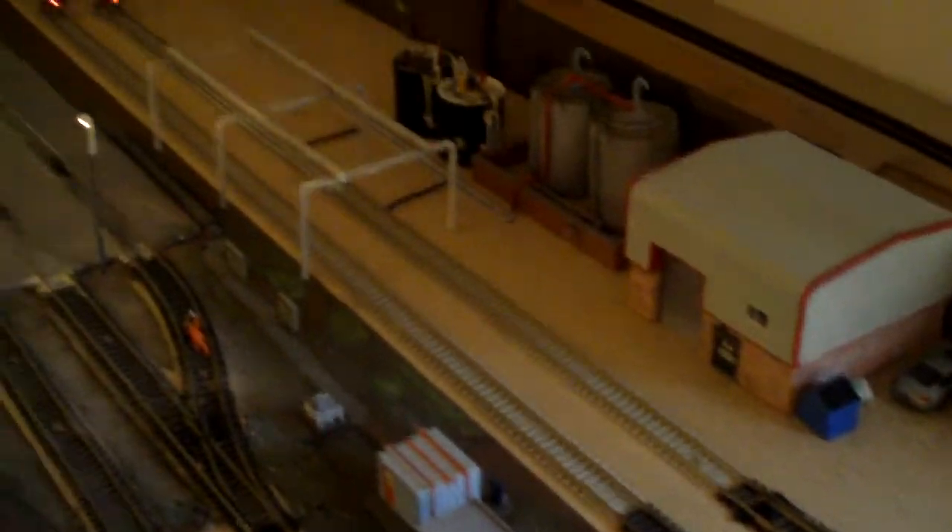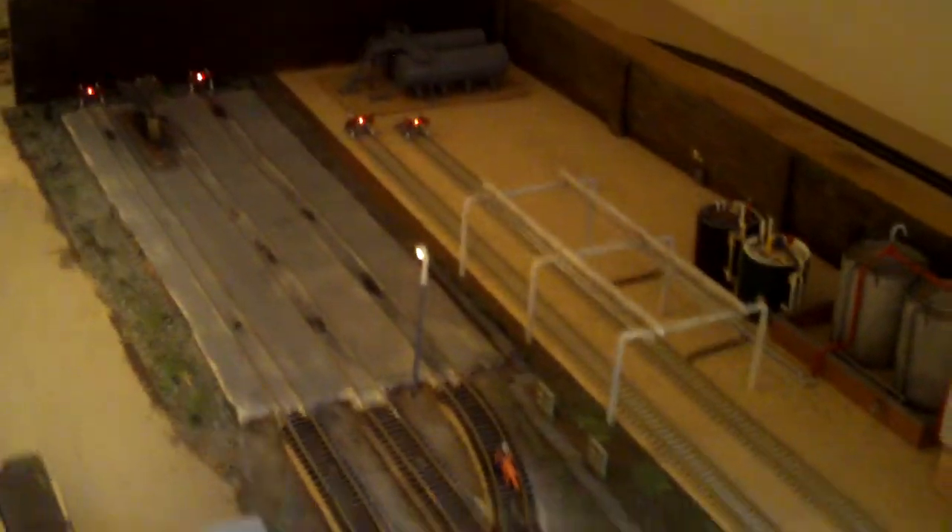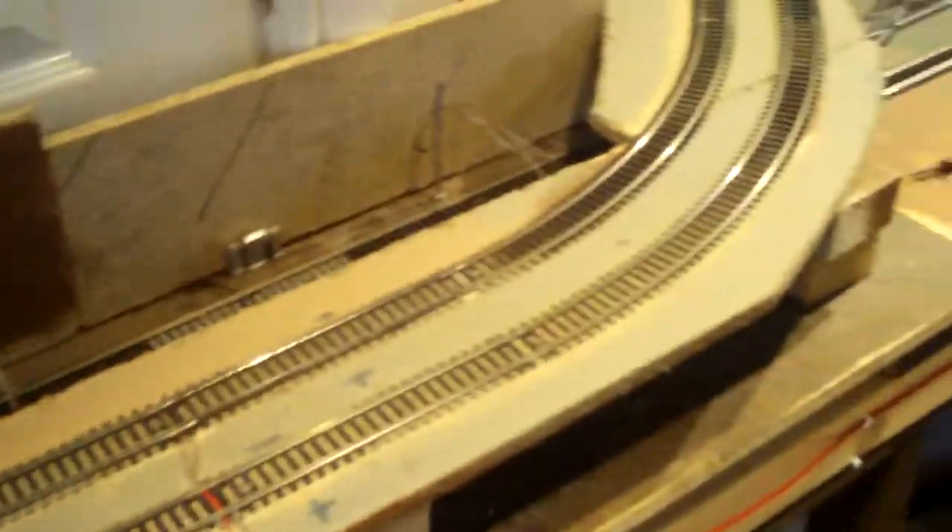There's a lot more work to be done here on this area — more detail in painting, taking the track up to paint and ballast and scenery. This incline here I wasn't 100% happy with, but I'm not sure whether I want to keep it or remove it. It looks okay and it will look a lot better when it's all done. We've also got this curve here which I don't really like — it doesn't look very realistic, but I might be stuck with that.